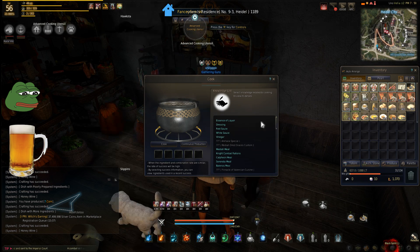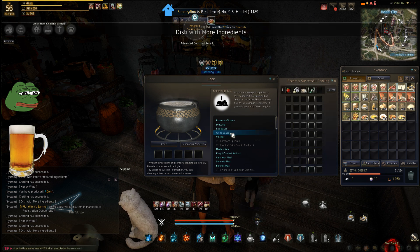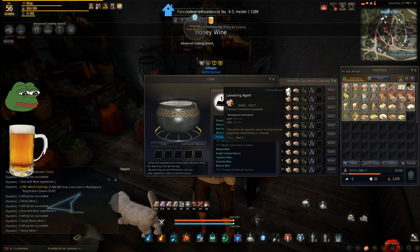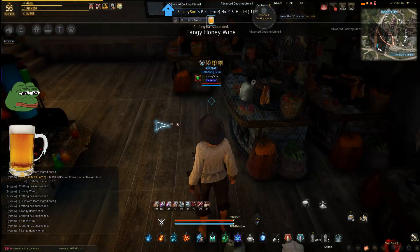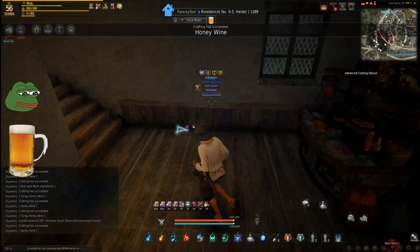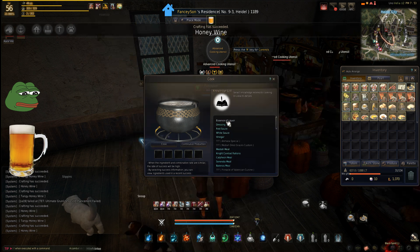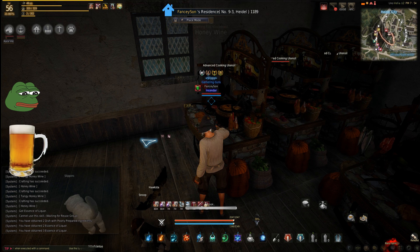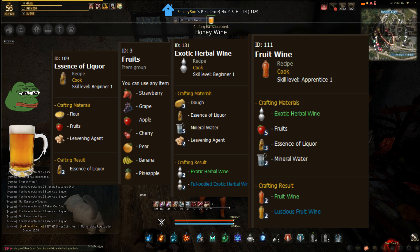Another thing about this power leveling: you can actually use any item at the cooking utensil. Some of these don't really take very many items, so you can just spam these little items. A lot of these like vinegar — and I'll go into essence of liqueur here — actually go into a lot of higher items, so you want to spam these out too. No matter who you are, you're going to run out of materials for beer, so it's always good to have a second recipe going. So let me just start this up and throw in essence of liqueur. This recipe is flour, fruits, and leveling agent. For fruits you can see strawberry, grape, apple, cherry, pear, banana, pineapple — you can grow a lot of these.